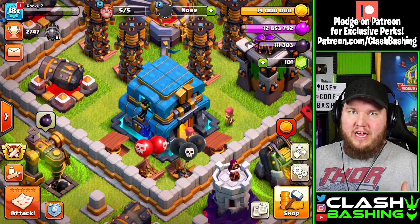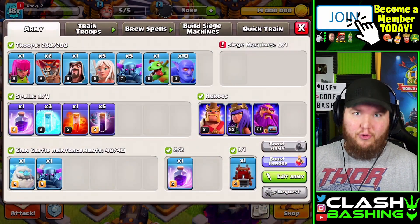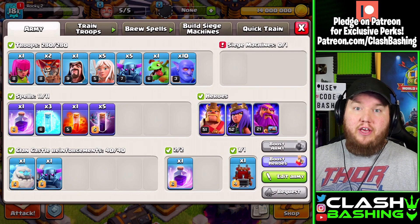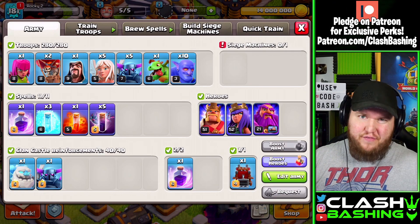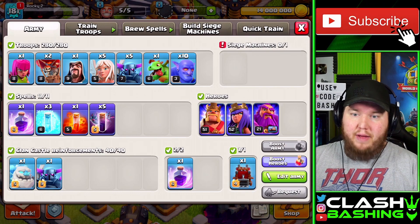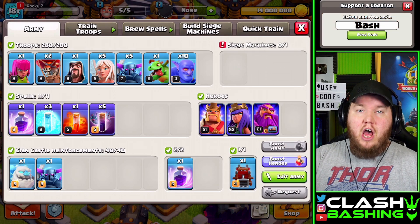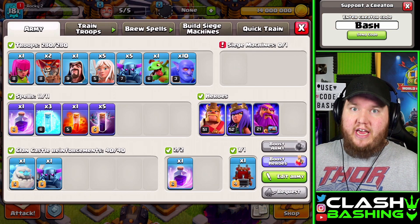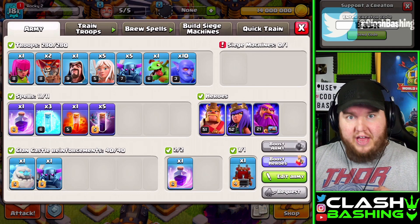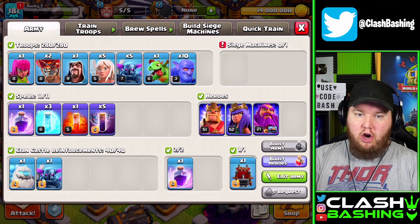This attack utilizes Pekkas, Bowlers, and Bats to crush Town Hall 12s. I went ahead and threw together a sample army. In here we got 5 Pekkas, 5 Healers, and 10 Bowlers. You can vary on this a little bit — some people take out one Pekka and go with 4 Pekkas and maybe 11 or 12 Bowlers, even a little bit more funneling troops or Wall Breakers. You'll also see them using a Wall Wrecker. I'm going to try this out with the new Log Launcher to bust through the base and open it up wide open so we can get our troops in there.